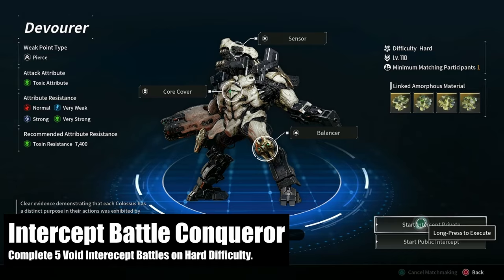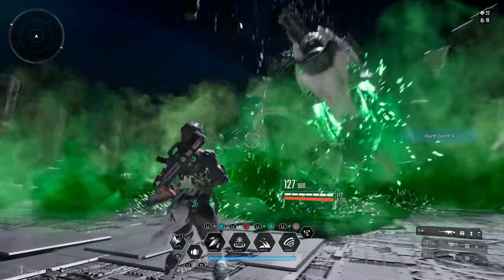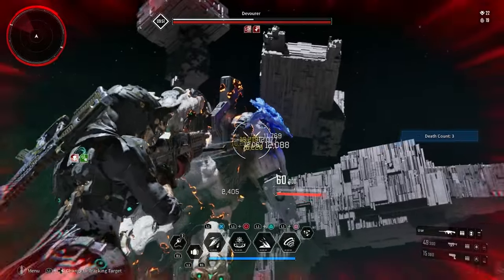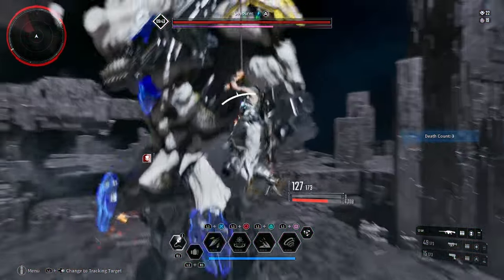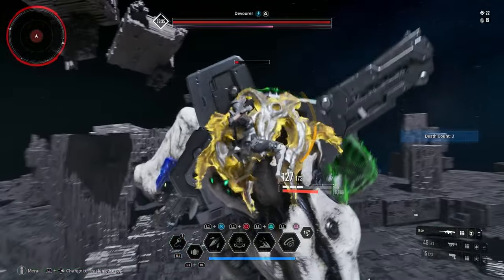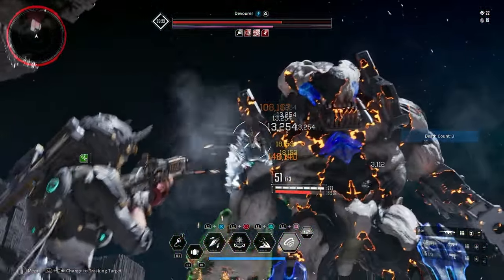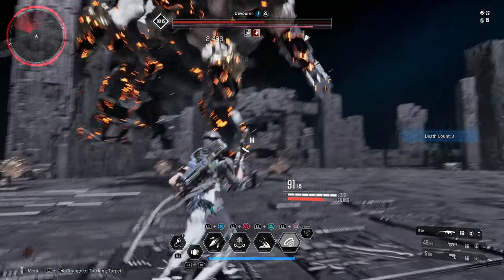Last but certainly not least, we have the Intercept Battle Conqueror mission, which requires completing five Void Intercept fights on hard difficulty. The easiest recommendation is to fight Devourer on hard mode — this dude is made of paper, you can sneeze on him and he'll go flying. I run primarily with gun-based builds, so I can take him down pretty quickly. To avoid his immunity phase, you do need to get both shoulders to yellow and then get him within a certain frenzy meter range. Sometimes he goes into his immunity phase anyway, but afterward it's easy to clean through his orbs and get him down.